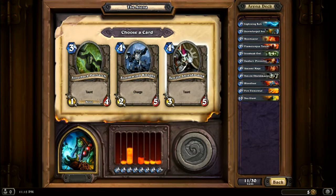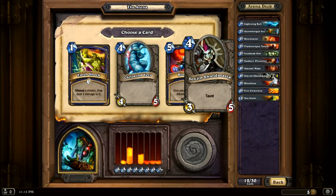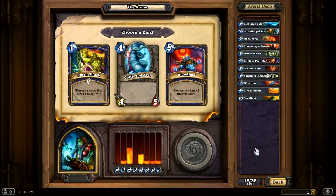More taunt. So charge, or taunt — I'm gonna go with the taunt. Another thing about this mode: normally you have a cap of two cards of a particular type per deck, but you can draft — or arena, or whatever you wanna call it — more than two. So if I got another shieldmaster, I could put that in the deck too.